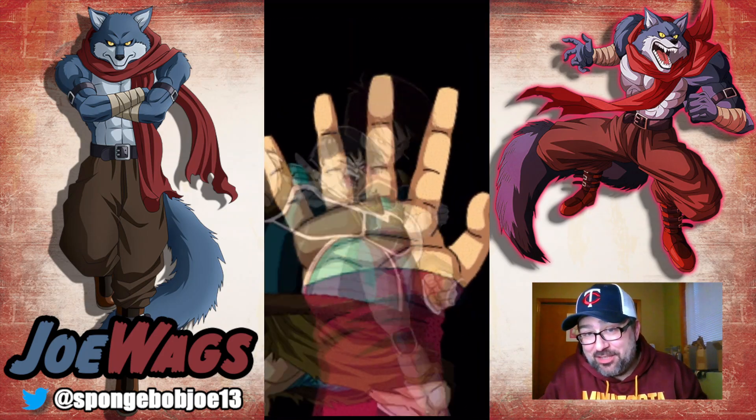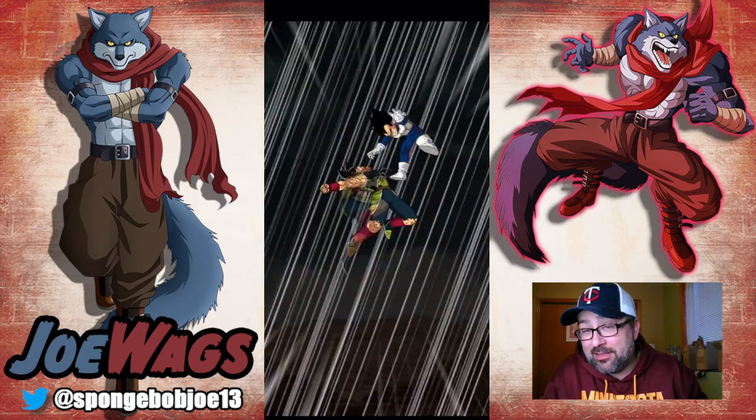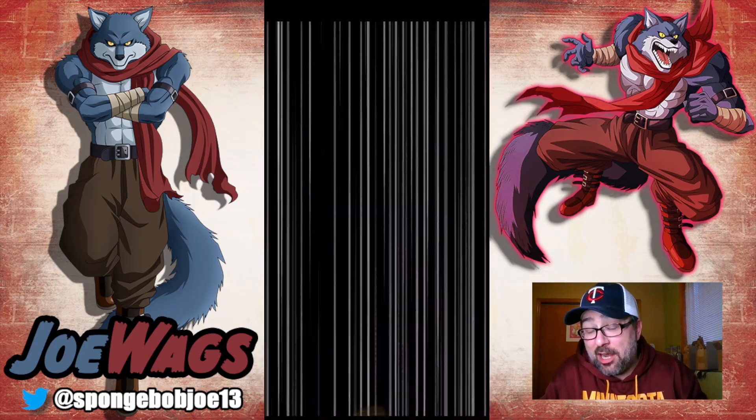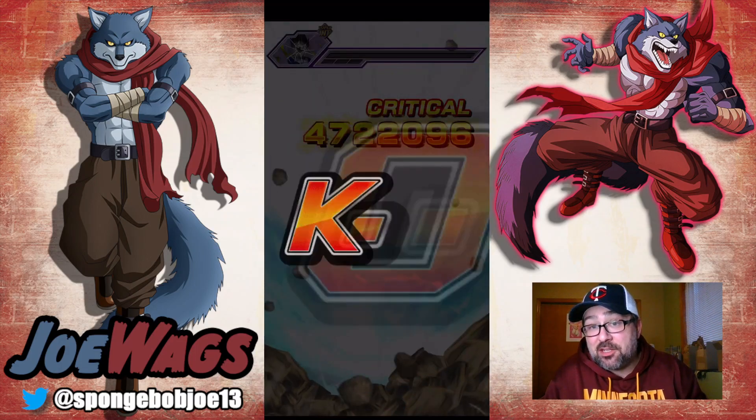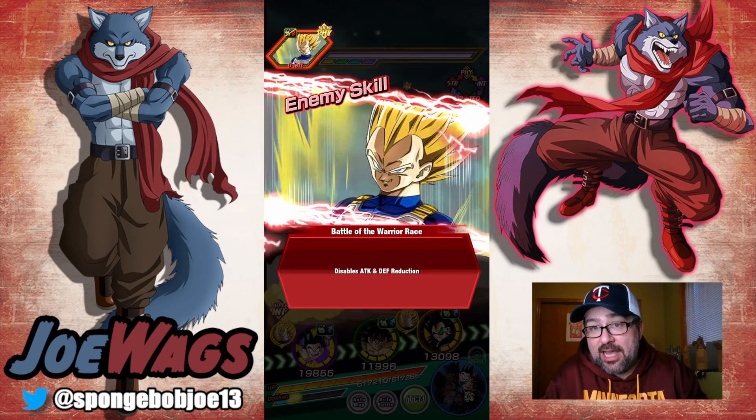There was one really key unit that I forgot to put on this team. I did use them on the other runs and it made it a lot easier, but I forgot to put Physical Fasha. I almost forget that I have her. Physical Fasha actually really dominates — she's a super good defensive unit and she can actually put up really good attack stats.